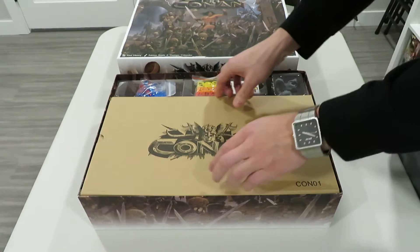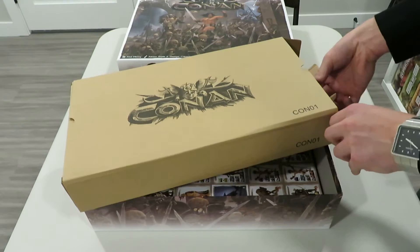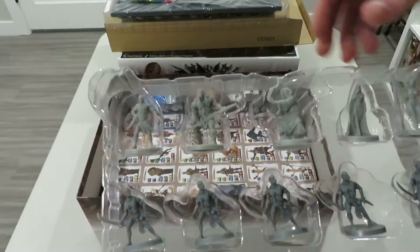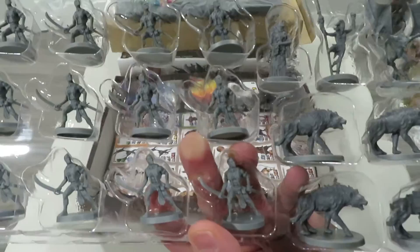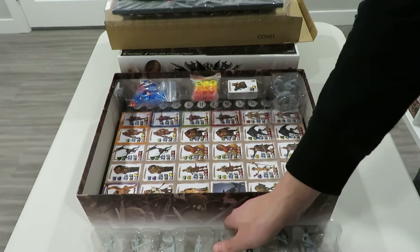Then you get a massive tray of miniatures — just ridiculously huge. Your hero characters are on top, including Conan as the standout, plus all five heroes. Everything else is in a darker gray scale for enemies: pirates, winged creatures, wolves or beasts, crazy golem-like creatures, and all kinds of stuff. And this is just the first tray level.